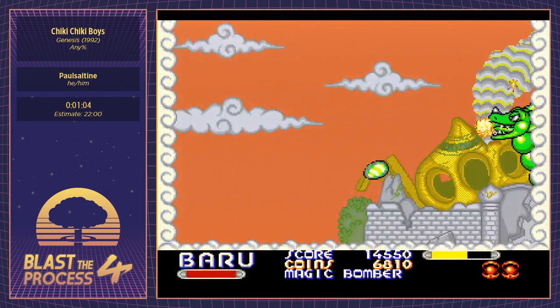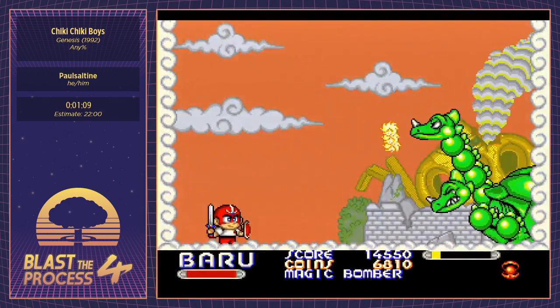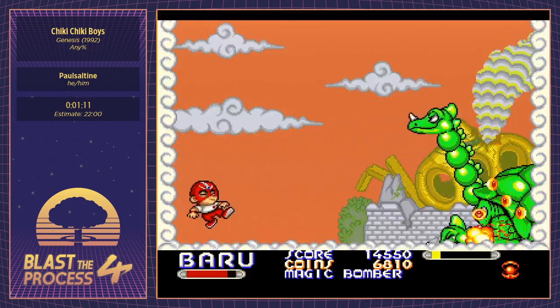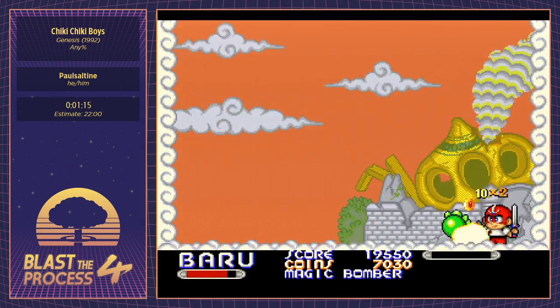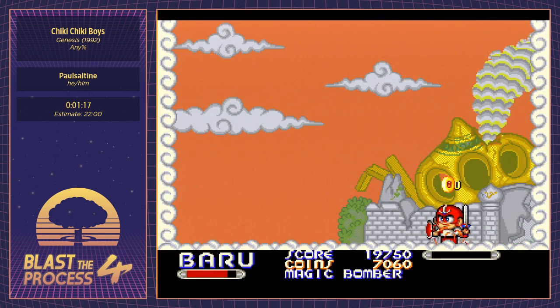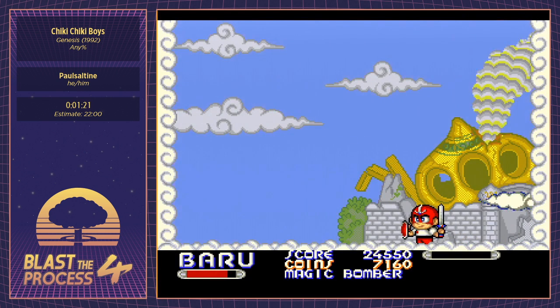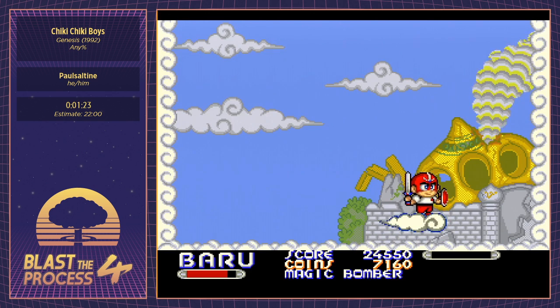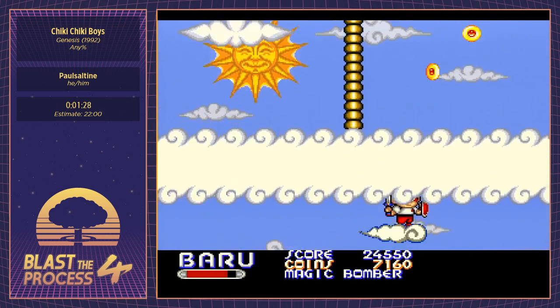Here's our first boss. This guy has a very wonky hitbox — unlike almost every other enemy in the game, we can spam him with bombs, but with the dragon there's an invincibility window for a little bit. If you just spam him with bombs or hits you're going to waste your bombs, so we take that fight a little slow.